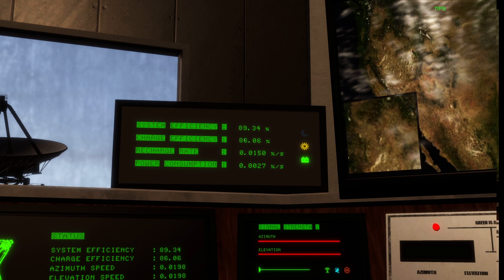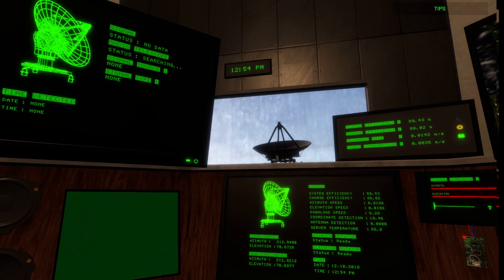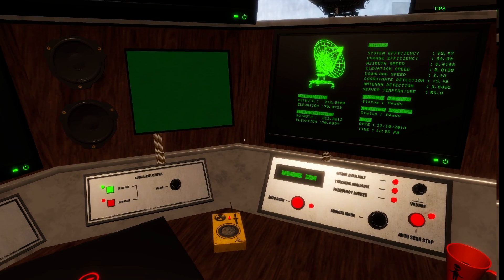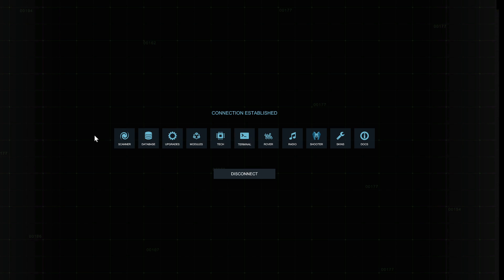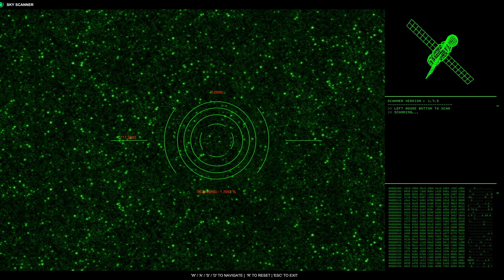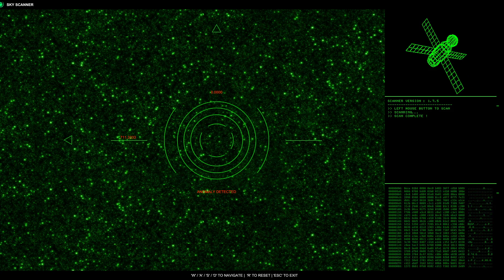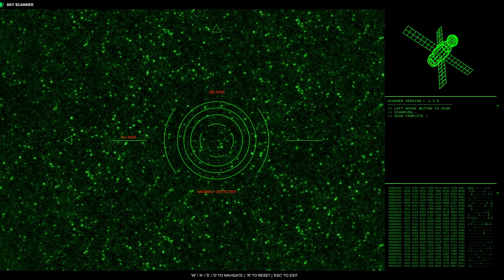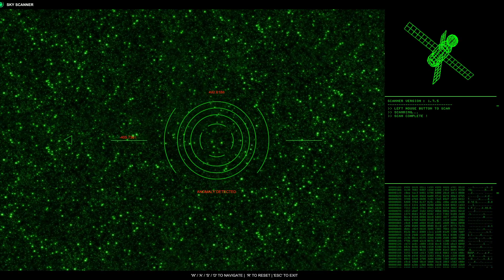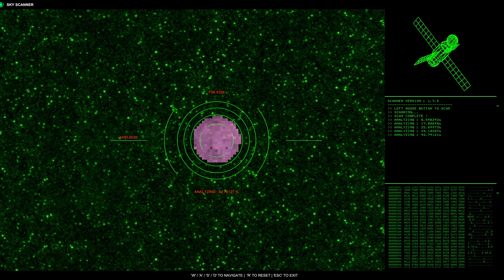So how do we find our first signal? The first thing you're going to want to do is open up your laptop and come to Scanner. Hold the left mouse click button and use your WASD keys to search for a little smudge on the screen. You'll find it as you keep moving around — there it is, that little smudge — and you're going to let that analyze.